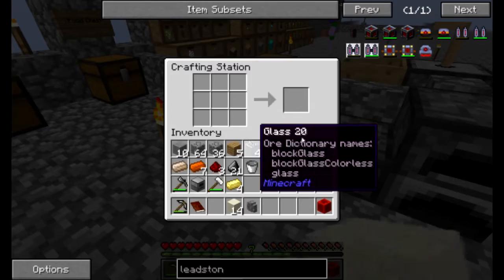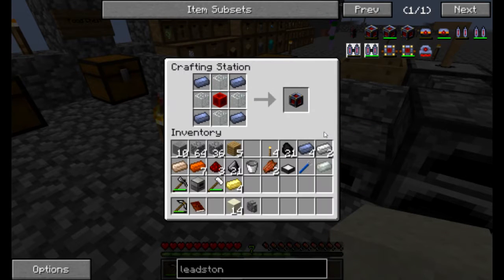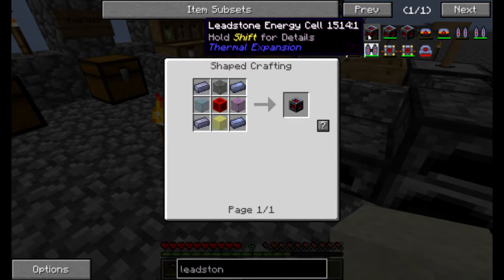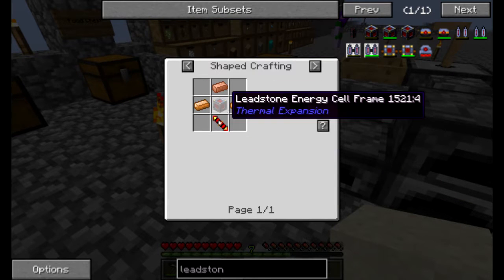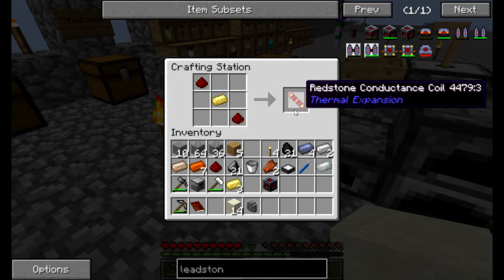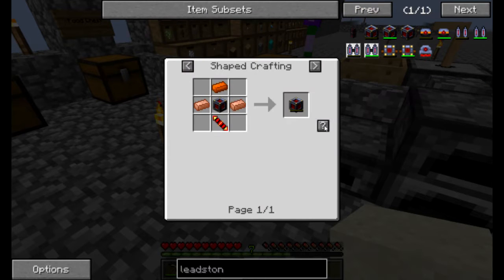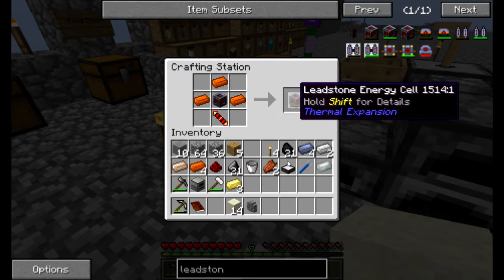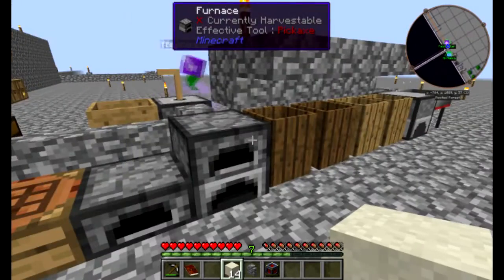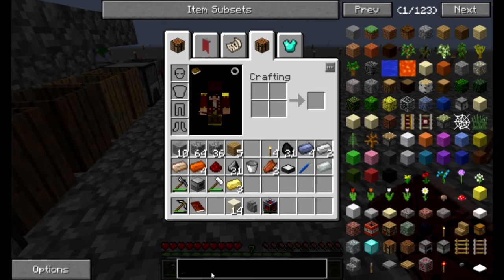I have all the materials, and we're going to make the leadstone energy cell frame. And do I have everything for the actual energy cell? I need to make a redstone - yep, I do. Make this. So now we have a way to hold energy! That is very good.